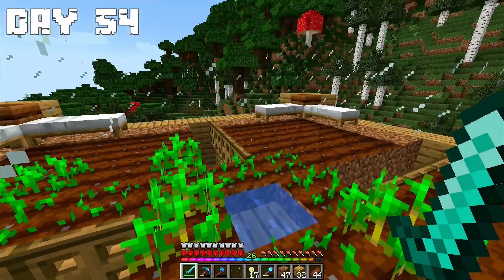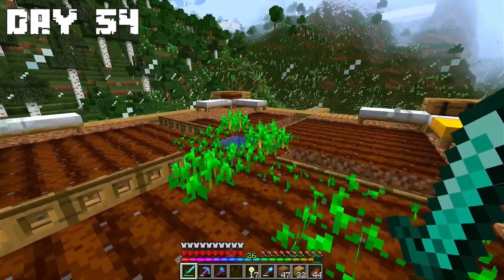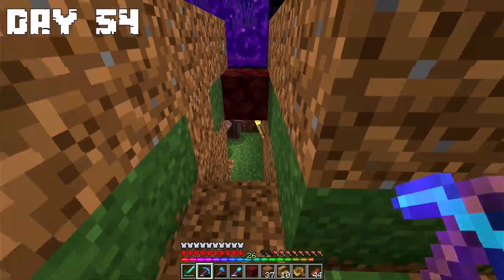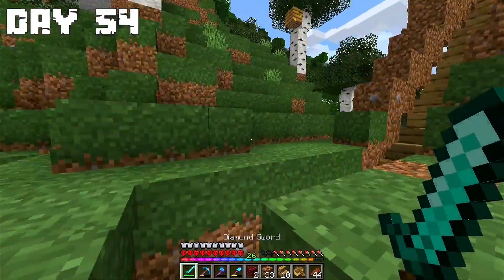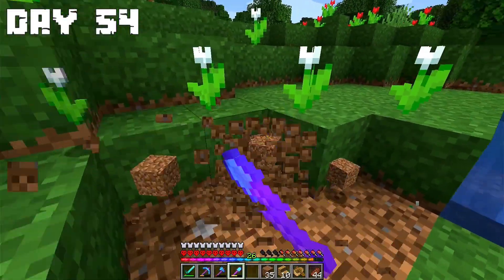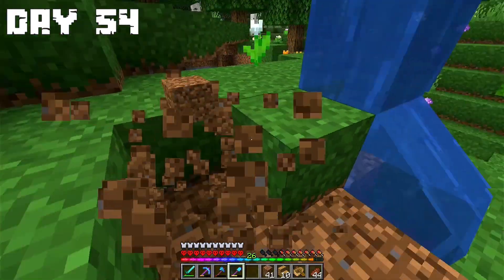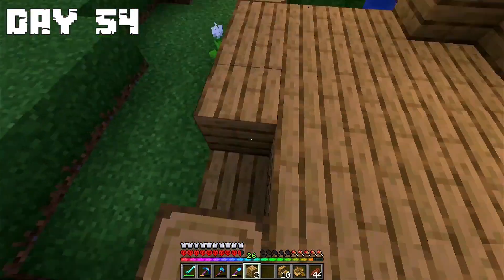Day 54: On this day I decided to bring the two villagers here, and for that I made some tunnels to take them up. As night approached I decided to leave this to the next day and started making the place where I will store the baby villagers. At the end of the day I finished the little place where I will keep them.